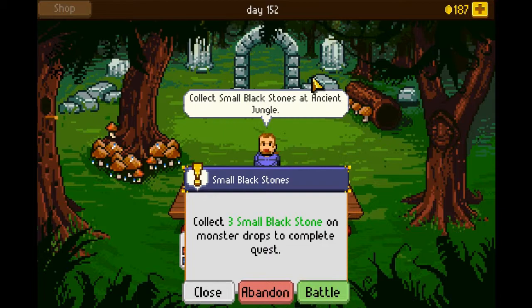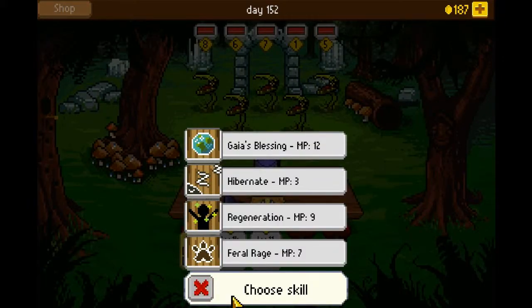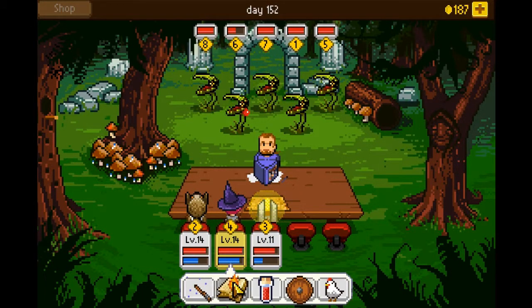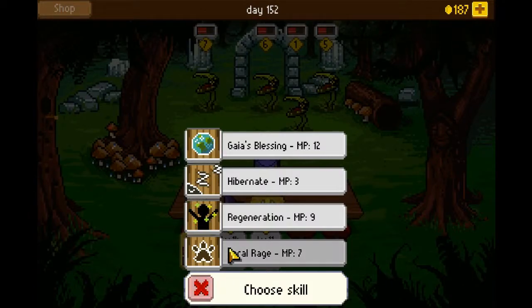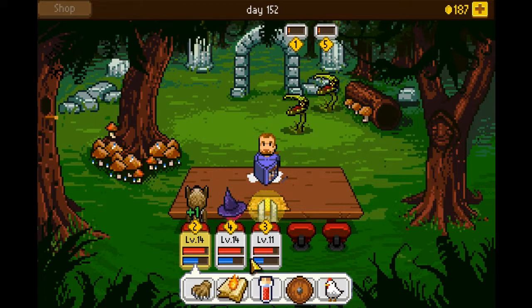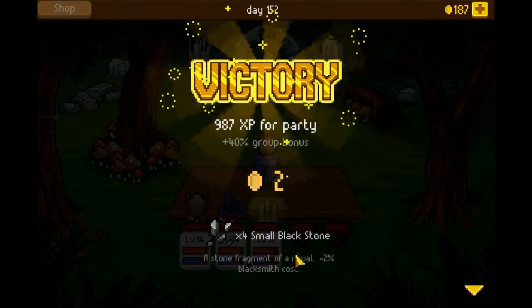I suppose I could keep going while I talk. Alright, so we need to collect three more black stones and these guys are pretty dang easy, so let's just go ahead and take them. She's just gonna meteor him. We're gonna do our AoE. Actually, I just feel like hitting things. Get that guy gone, and then we'll just go ahead and meteor him again. Victory! We got times four small black stones — we went above and beyond. Give me gold!